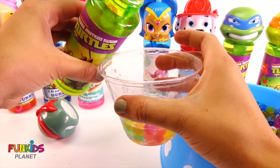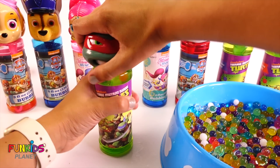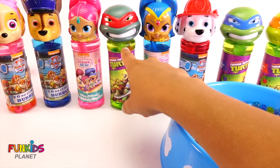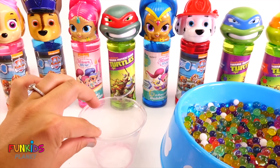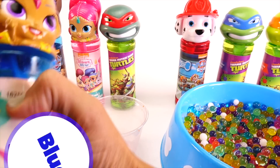Let's put back our bubble wand and pour in some of our Orbeez. Pour out a little bit. There we go. Let's put Raphael back on. Now he has some Orbeez in him. Okay, let's do one more color - let's do Shine. She has blue bubbles.